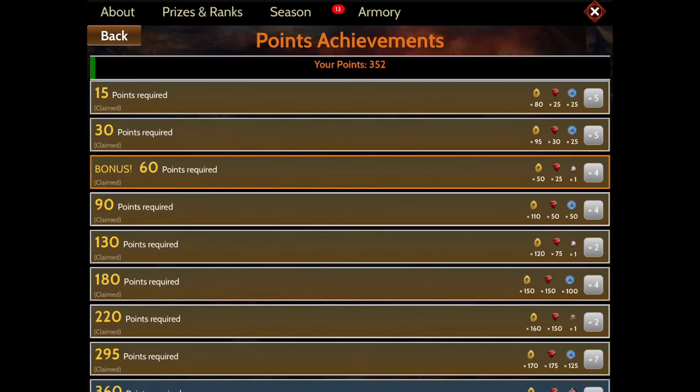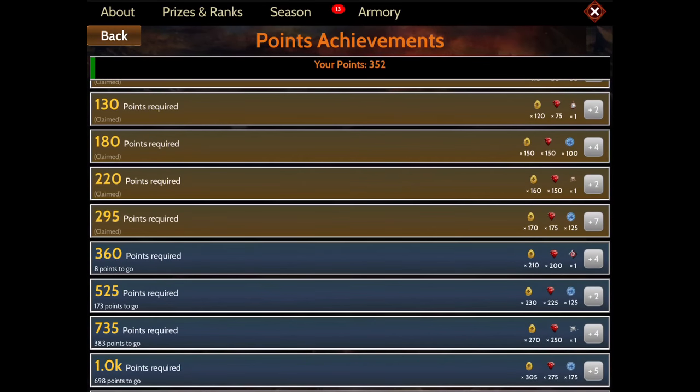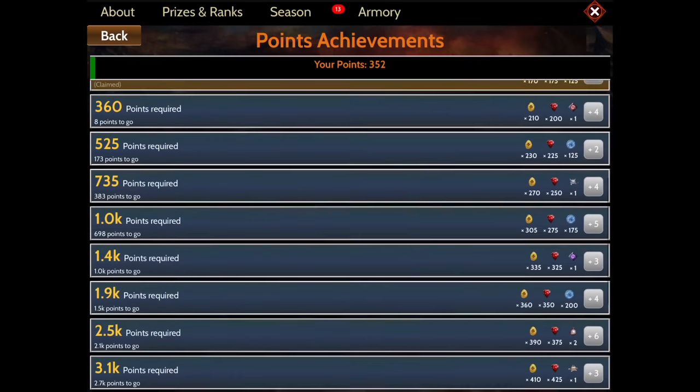Now each prize achievement is also going to give you rubies, egg tokens, timers and things of that nature, including gold and silver chests. When you claim these rubies, I particularly like to suggest to my players that you hoard those and collect those up. Don't just spend those on anything — we'll go over that a little bit more later.